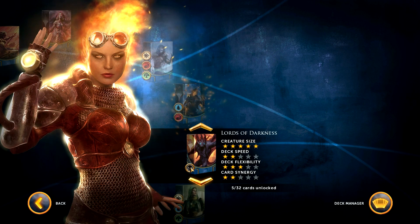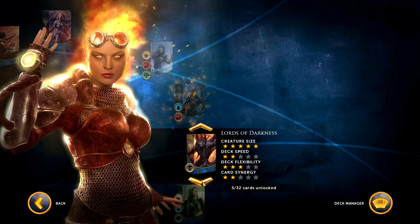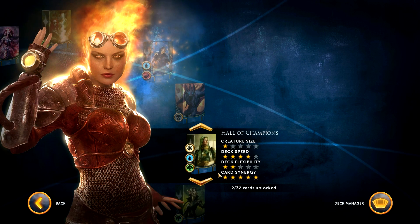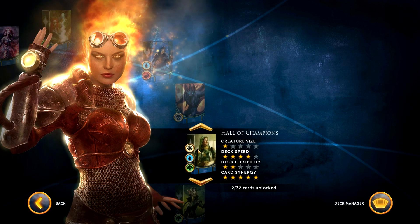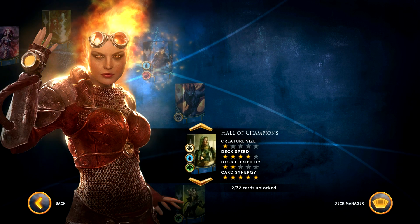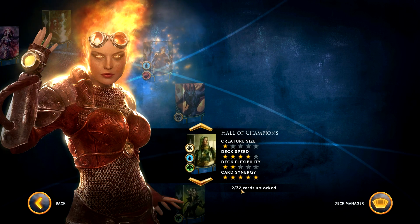Then we have the new single black deck called Lords of Darkness. I'll probably play this one in the test match I'm going to do, so I won't bother going into too much detail about it yet. There's Hall of Champions, which is a white, blue, green mix. It seems to rely on exalted creatures — at least that's my impression; I've used it a couple of times because I've unlocked two cards.